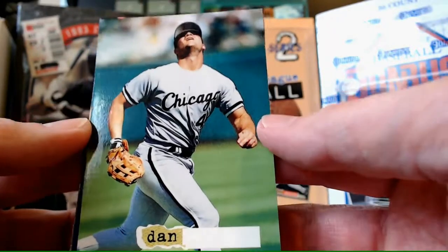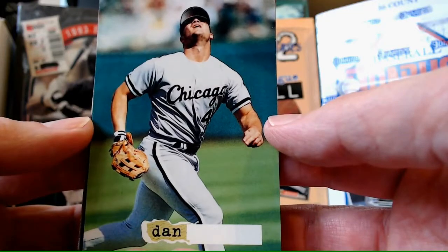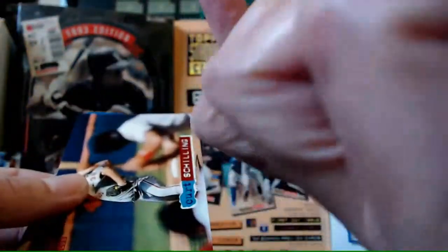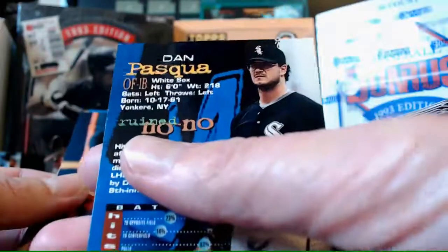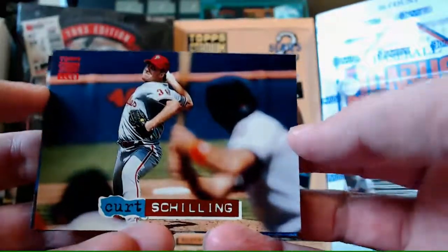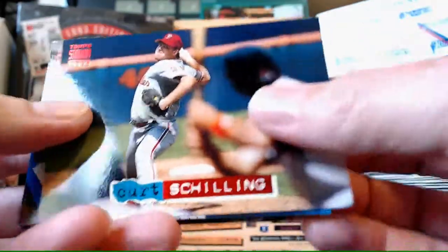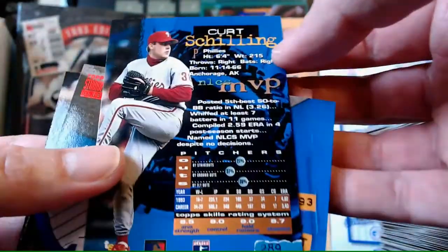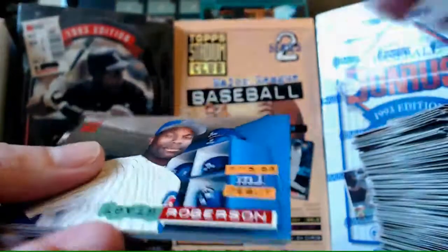Those cheap label makers always pop off I guess. That's Dan - who is this? Dan Pasqua. Another blank face one. There's Curt Schilling - what's Curt Schilling's nickname? NLCS MVP. That's just lazy.